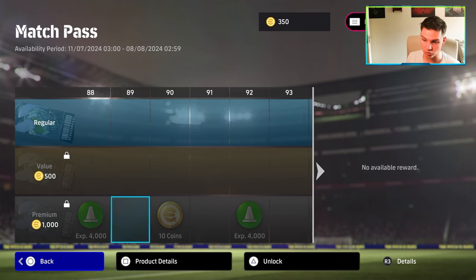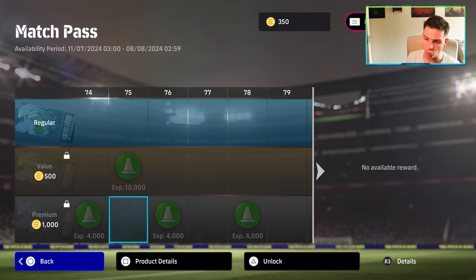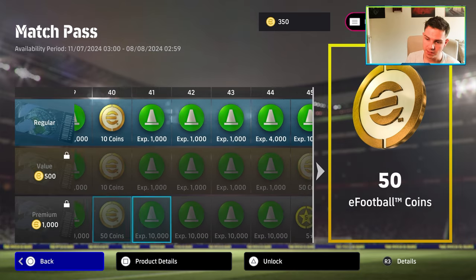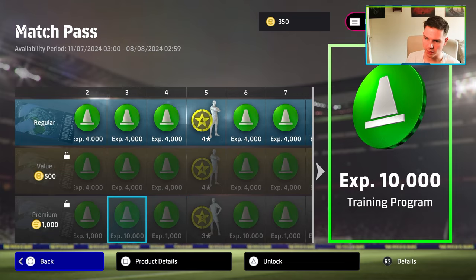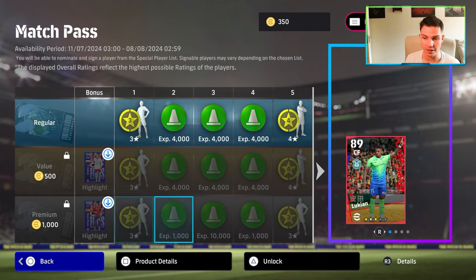The premium one continues all the way to 100 levels where you get 10 football coins at the end. You're going to be getting coins along the way as well — 60, 70, 120, 130, 180, 190, 240, 290, 330, 340 — I think it's around 400 coins total that you get. So it's about 400 coins you get, and I definitely think the value match pass is worth it.